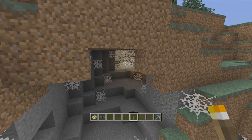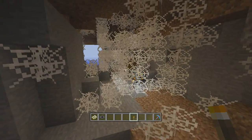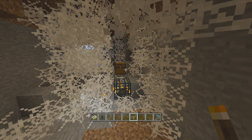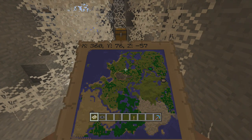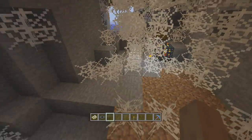First one we're showing off is going to be number 11. This is with the cave spider spawner — it is deadly in here — and as you can see here are their coordinates below. All the coordinates will be listed in the description, but here is number 11.